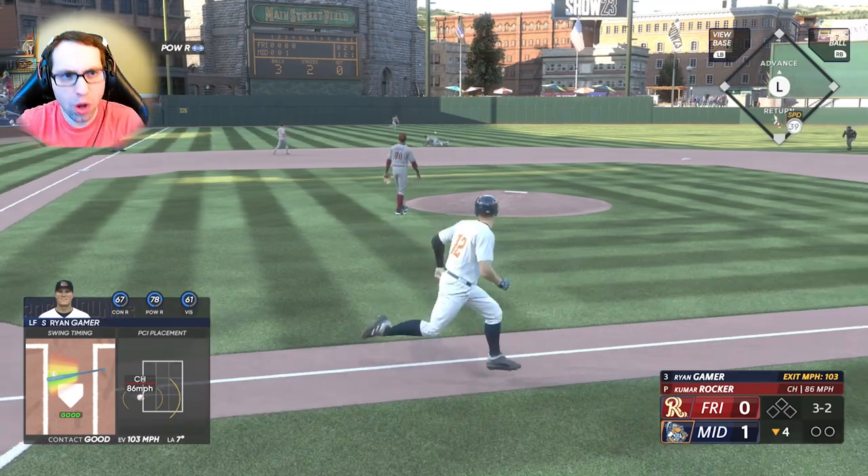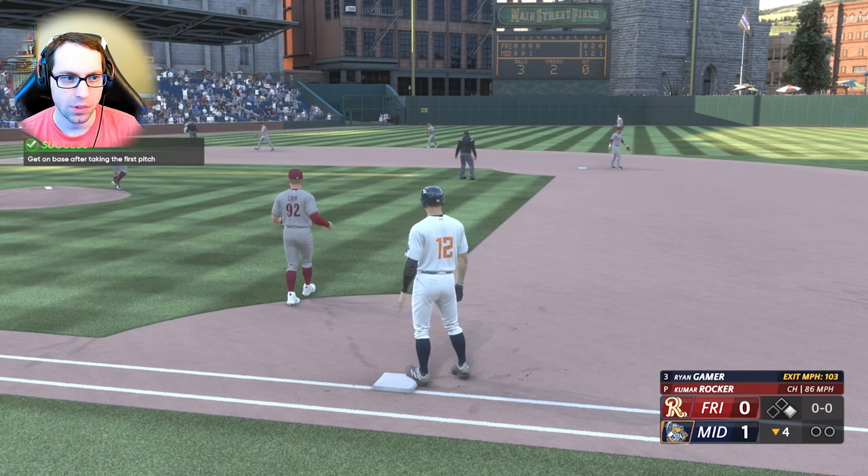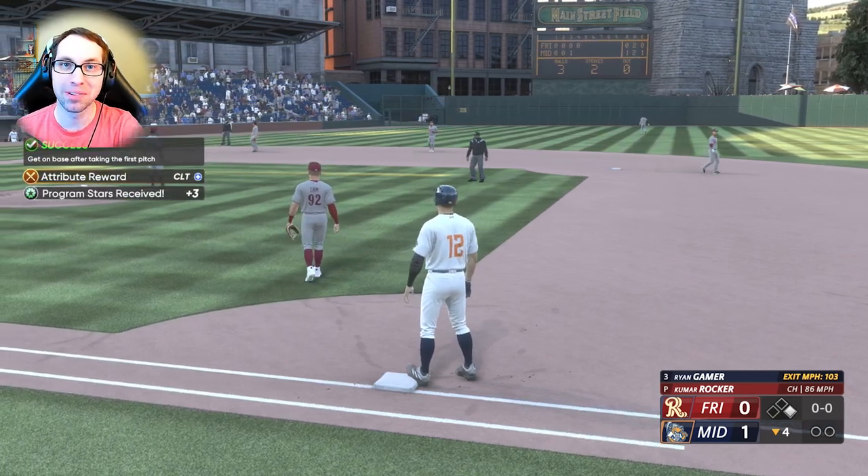The 3-1 — what a gorgeous curveball read. 78 power, 67 contact. What a rip! Man on base to start the inning — that was perfect contact.